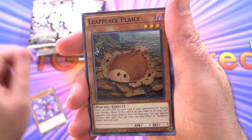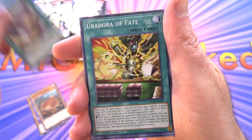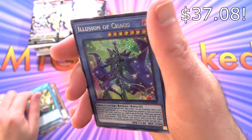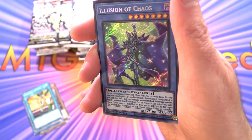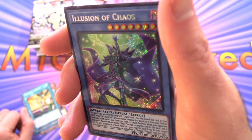Leaf Place Place — okay, that's a fun pun. Ghost Trick Shot. Urudora of Fate, Illusion of Chaos. That is not the Starlight Rare, is it?